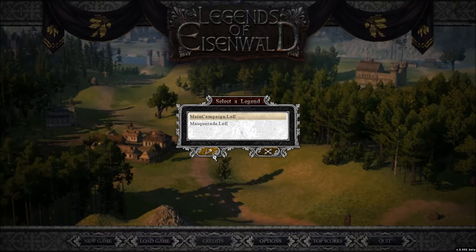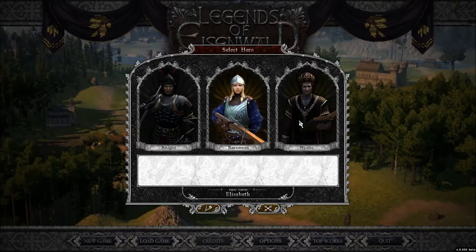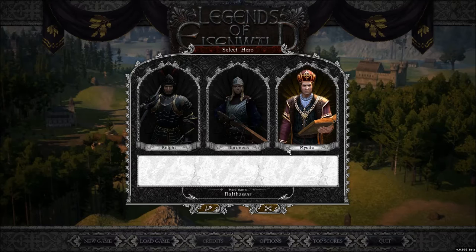You get to choose three different characters as your main hero. You've got the knight, the baroness who is like a ranged character, and then the mystic. I have not used the baroness or the mystic yet. I do like to play mage-type characters, so let's see how the mystic plays out. We'll go ahead and start the game.